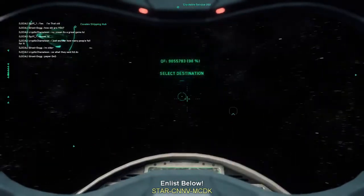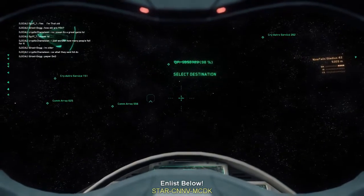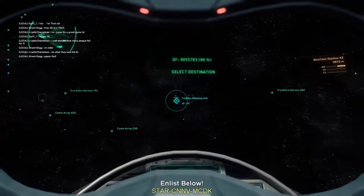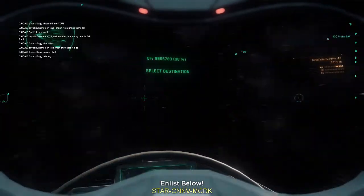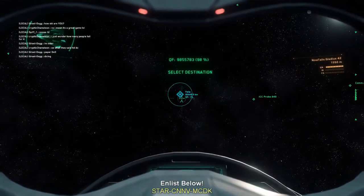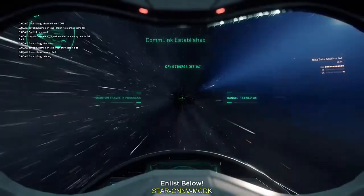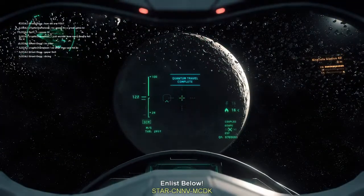Then we're going to make another quick jump. Then we're going to jump to Yella — quantum travel initiated. Shields recharging. He was engaging but we just jumped out away from him. Easy. Quantum travel armor comes fast, and over here in Yella.